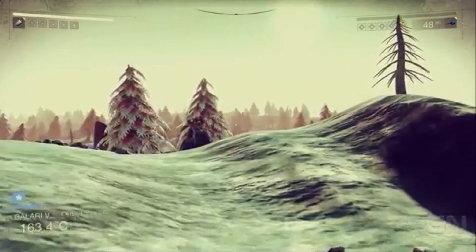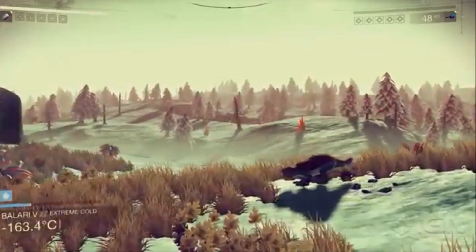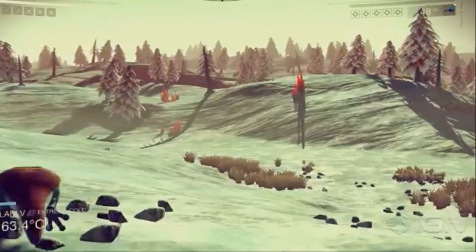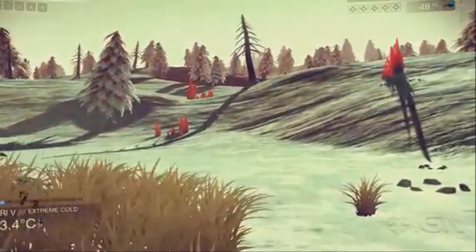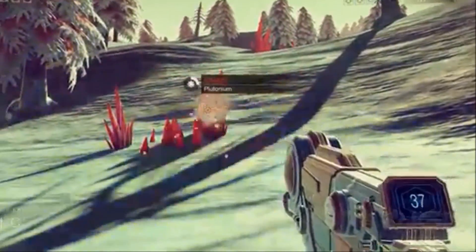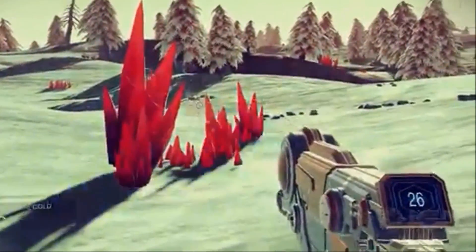You can find monoliths on planets and moons alike. But the second and probably most important thing that a monolith can provide are new words in the alien languages, which allow you to trade with the aliens, collect rare materials, jump into hyperspeed, and craft upgrades and new tech. Basically, if you do not learn to communicate with the aliens, you will be in big trouble and pretty much at a standstill in your experience in No Man's Sky.